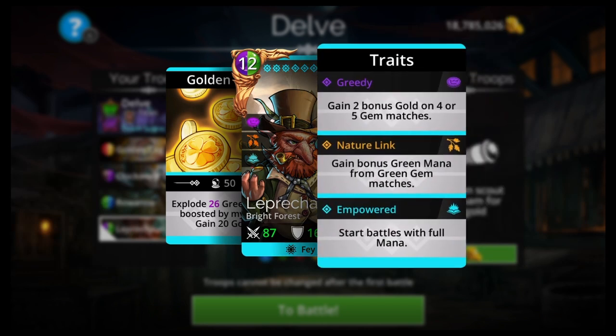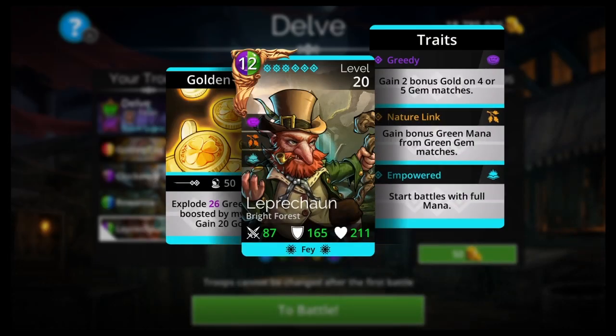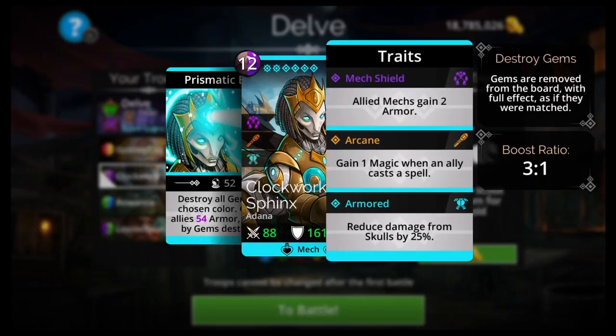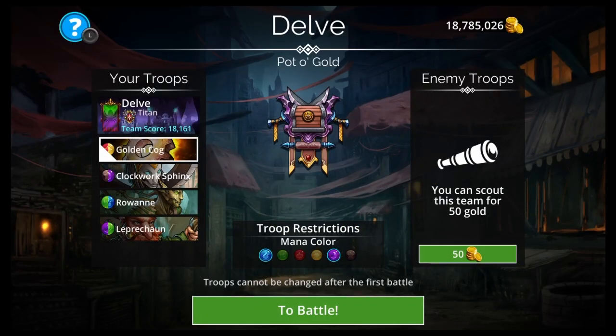PvP and being in a good guild will get you those keys, and eventually you'll get Leprechaun. You also want to get him empowered, which takes green and purple trait stones. Click on the trait stone in your inventory and it will take you to the place where you can farm for those trait stones. Use your Goblin Gang until you have Leprechaun fully traited, Golden Cog from mastery, Clockwork Sphinx, and Rowan from the quest.